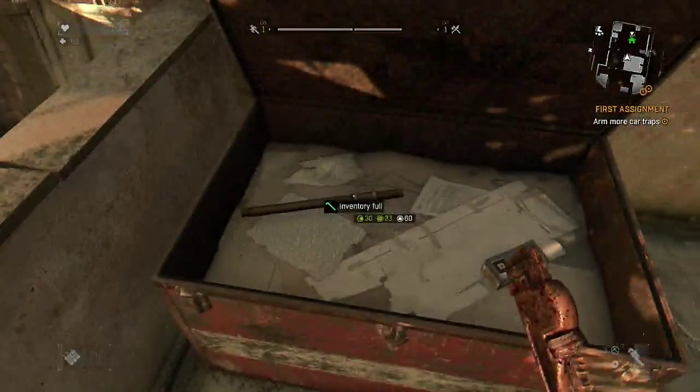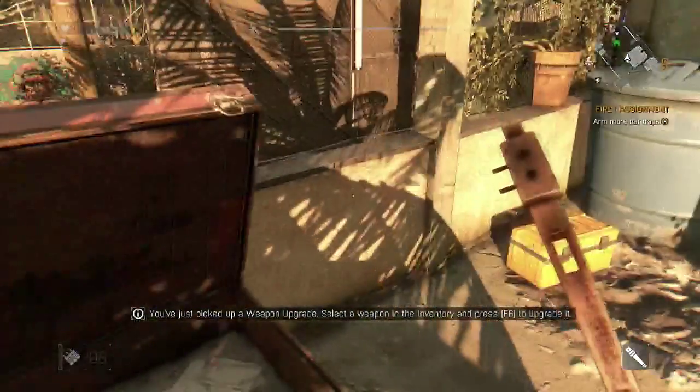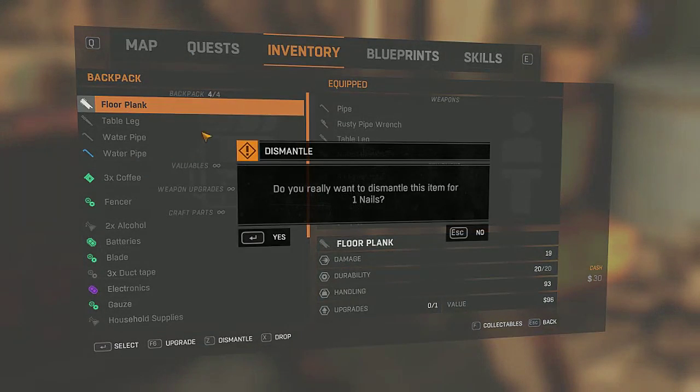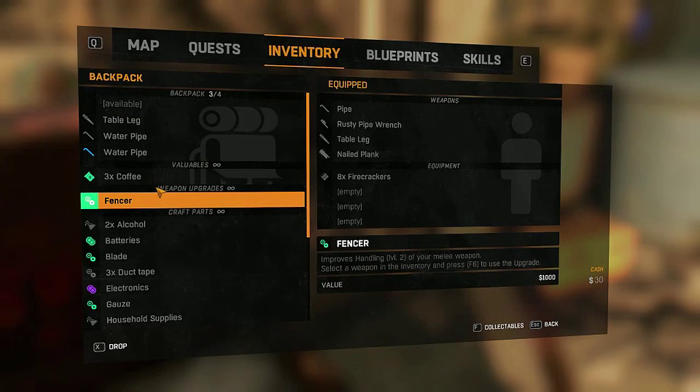Oh, it does so much damage. I need to drop some bullshit. How do I drop things? Inventory. You have a weapon upgrade — select a weapon. Okay, what does the least damage? 24... 19. Let's — oh, I can dismantle it and get nails from it, cool. Weapon upgrade: Fencer, improves handling, level 2, improves melee damage. Select a weapon from inventory.